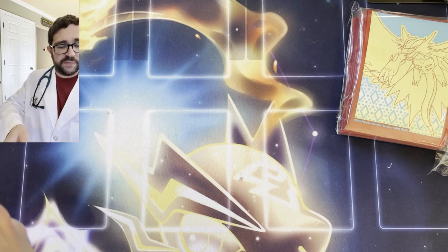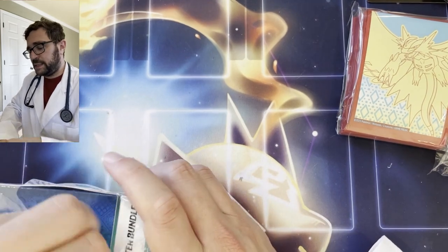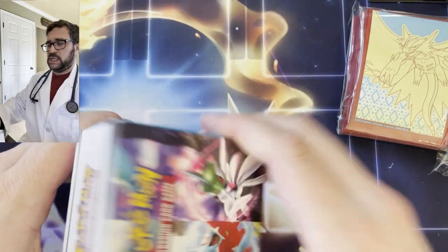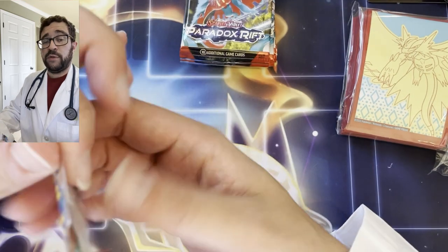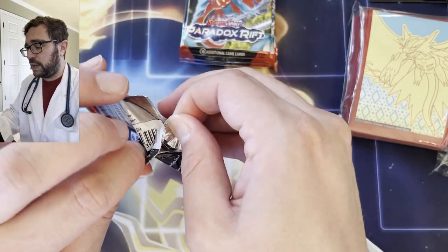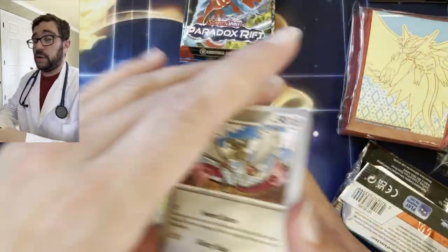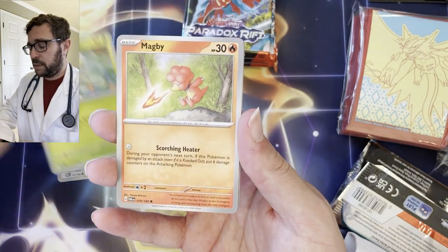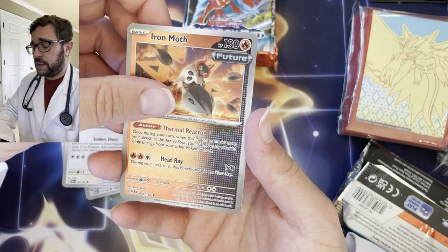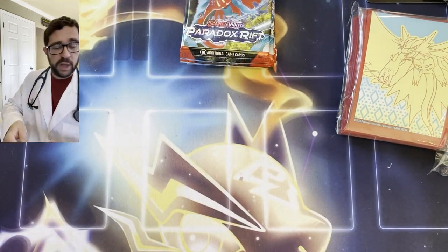Let the good times roll, let's open our second booster bundle — maybe this is the one that has the cards of our dreams, including the Tapu Koko. Six more packs of the new Scarlet Violet set — Pokemon Paradox Rift. Tell me if you're excited about this set, tell me if you're opening it, tell me if you were able to find it on release day. Dewott, Surskit, Magby, Flamigo, Screamtail — the ancient Jigglypuff — Exploud looking pretty cool, Iron Moth Reverse, Mantyke Reverse, and Porygon-Z. First pack: no good in this bundle, keep moving.